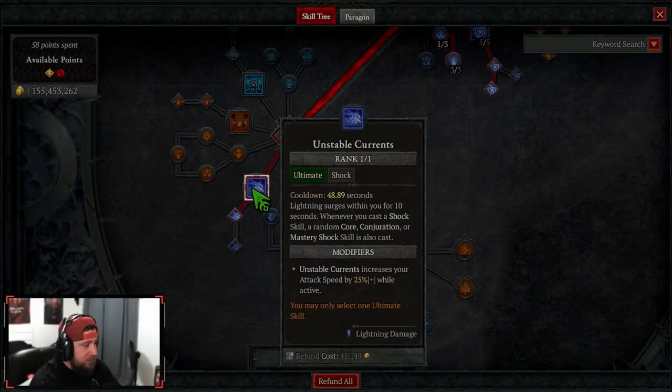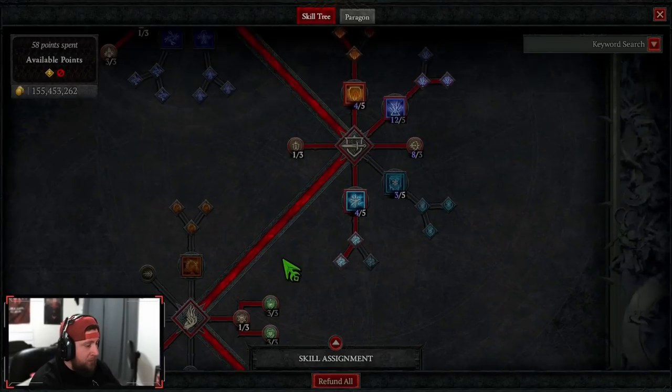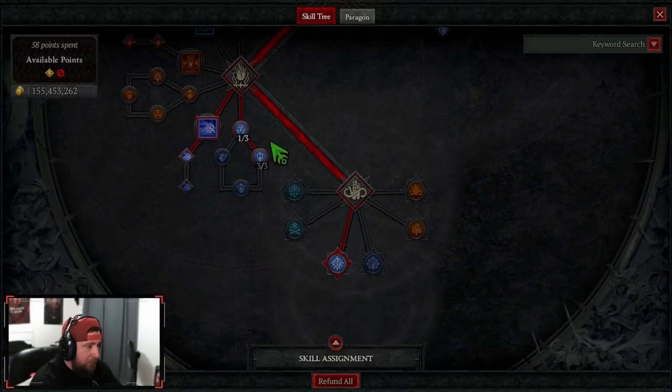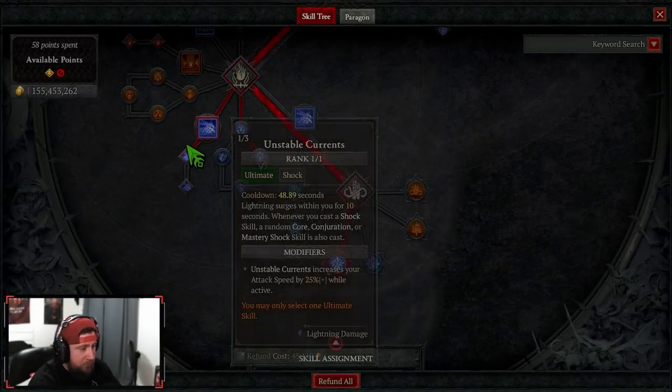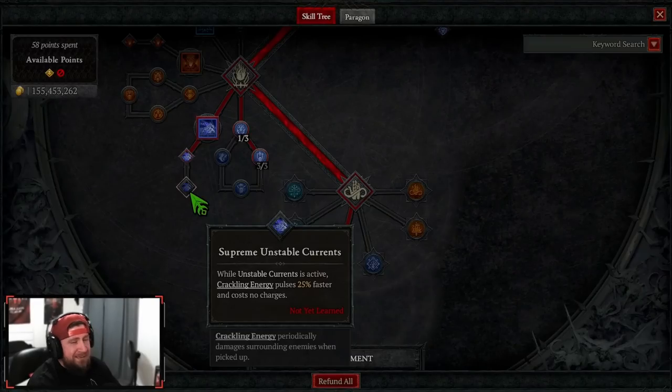Coming down to our ultimate, we're doing Unstable Currents. When we use this, we have a chance to cast another Ball Lightning, another Lightning Spear, or charge bolts or chain lightning. Very good ultimate, and we get increased attack speed. We're not opting for Supreme — I've tested it with and without, and you don't need it.